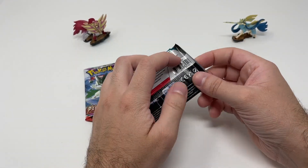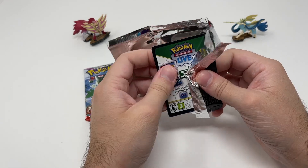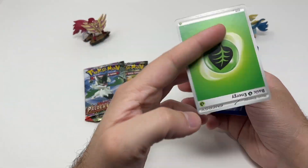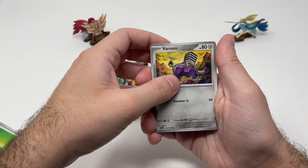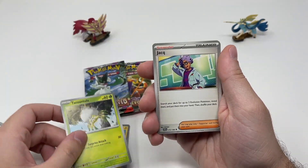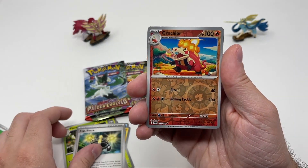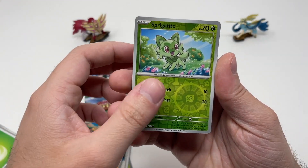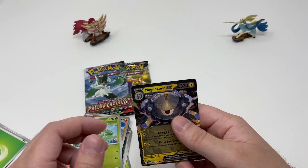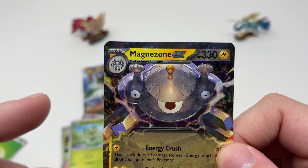Let's start with our Scarlet and Violet pack, going reverse order from oldest to newest sets. Code card right here. Our Sprigatito, and a Magnezone EX - I'm pretty sure we have that one. That card is creepy. Yeah, we already have this Magnezone EX - it looks like his eyes are so far apart.